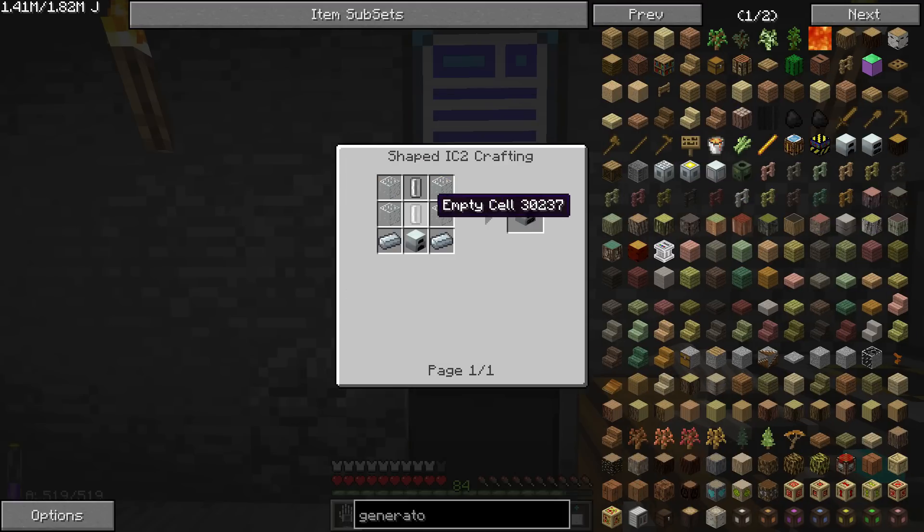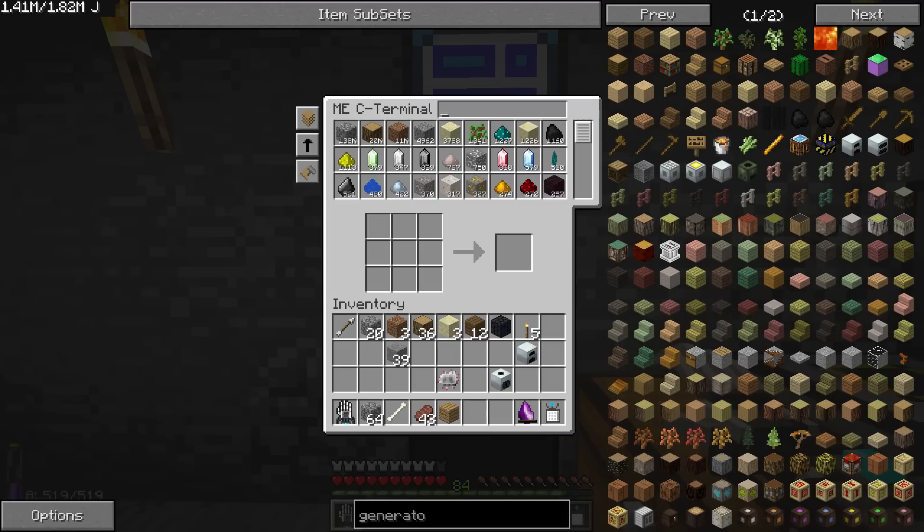What do I need to make this geothermal? Empty cells are tin, and glass and some refined iron.